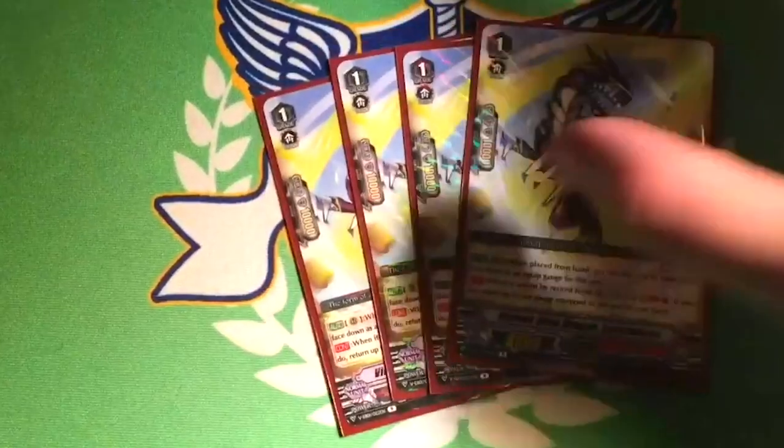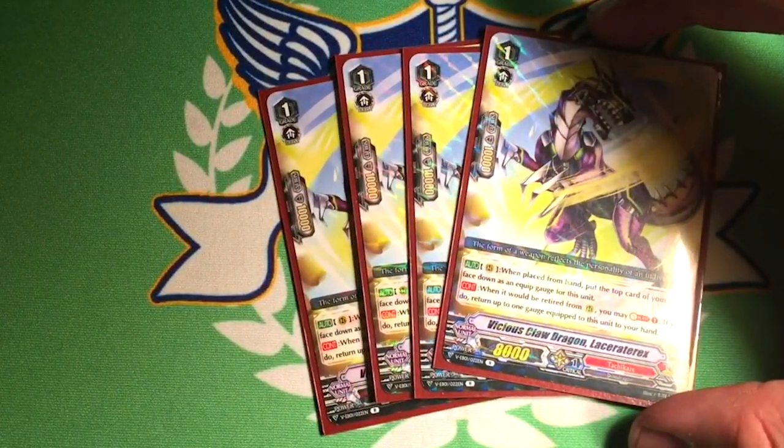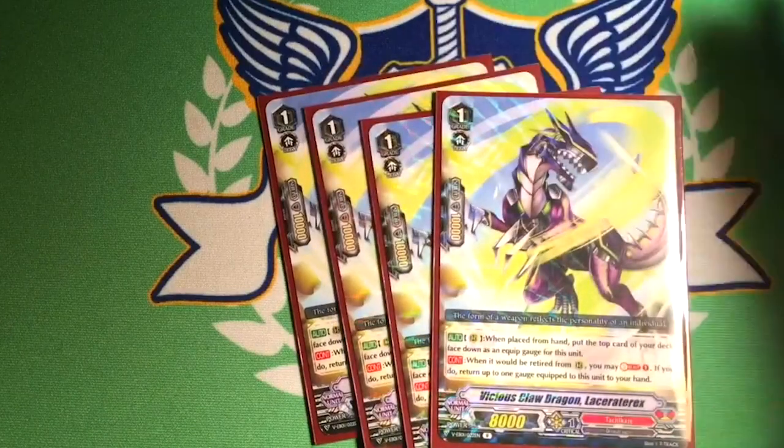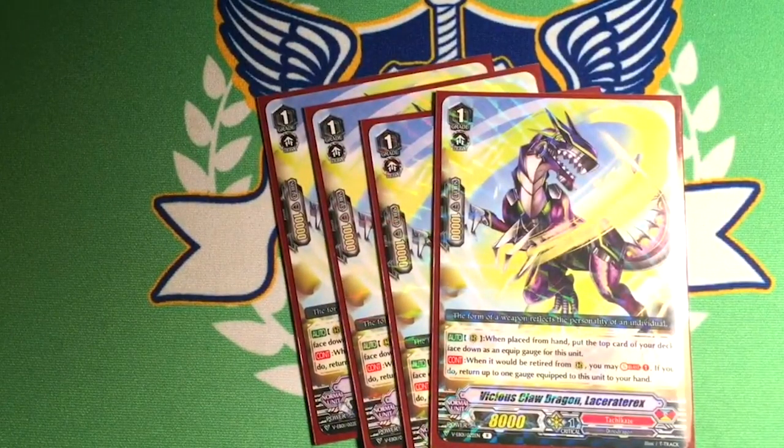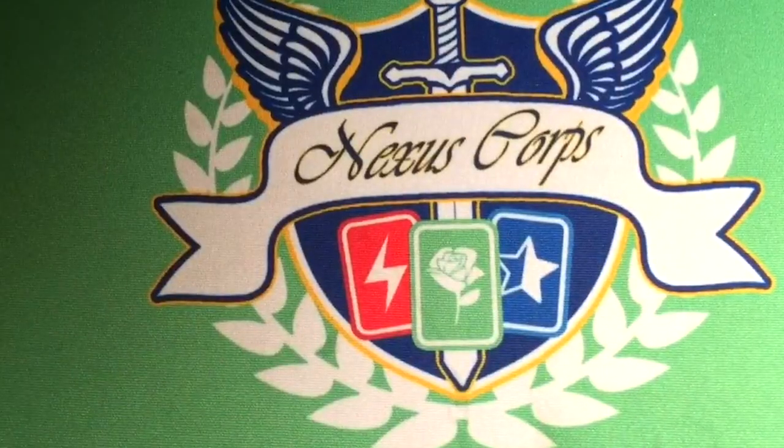Four copies of Laceratarex — I'm just gonna call him the Satyrax. On rear, when placed from hand, you put a card as a gauge under him, and when he would die, you can soul blast and return one gauge equipped from him to your hand. This is another way to get gauge back in your hand. It's a good retired target for Death Rex and Mega Rex for more advantage. Please run it.